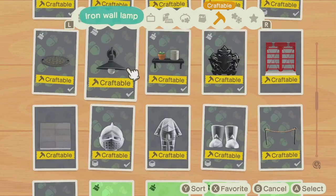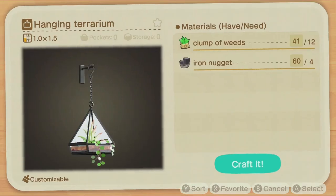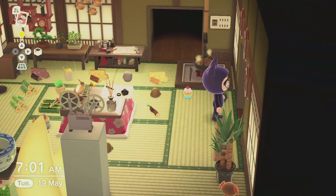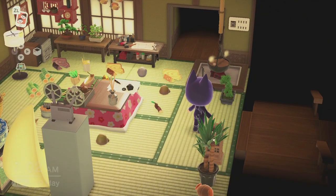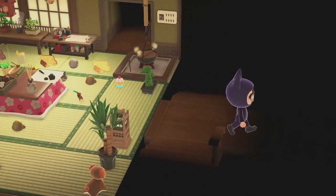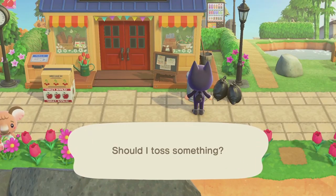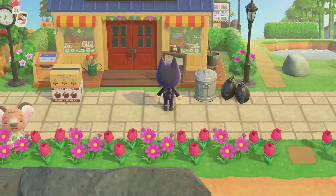There are two items which I can totally recommend: the iron wall lamp and the hanging terrarium. Both sell for more than 2500 bells and have a nice bonus effect — because both are items you place up high on walls, your villagers will never display them. So they're the perfect item to spam them with. I can only imagine my villagers trying to reach up high on their walls and then giving up halfway and simply throwing my item away.